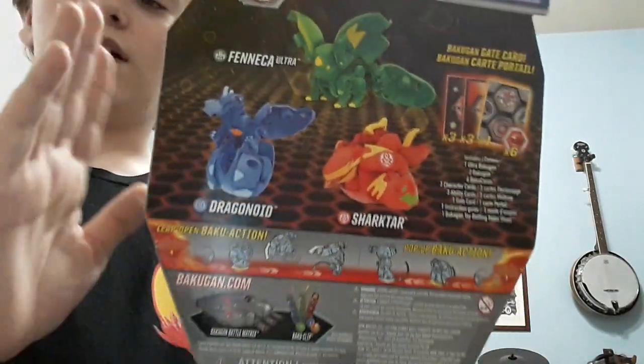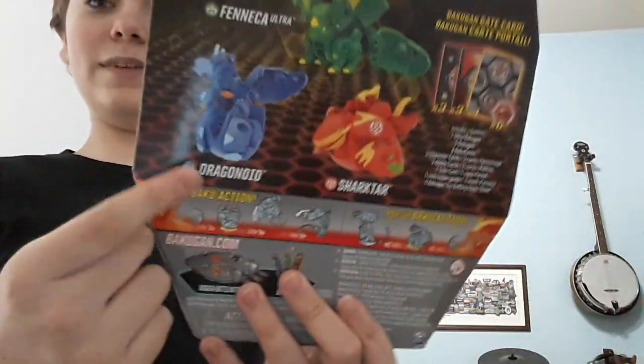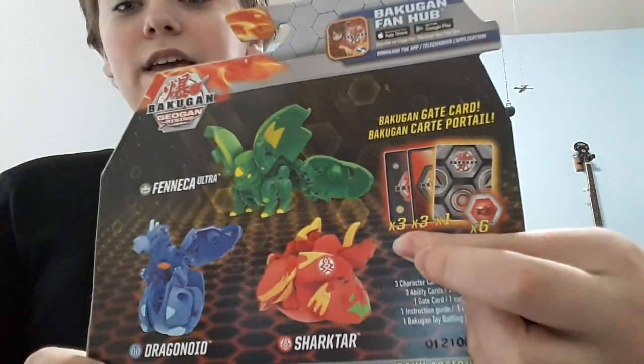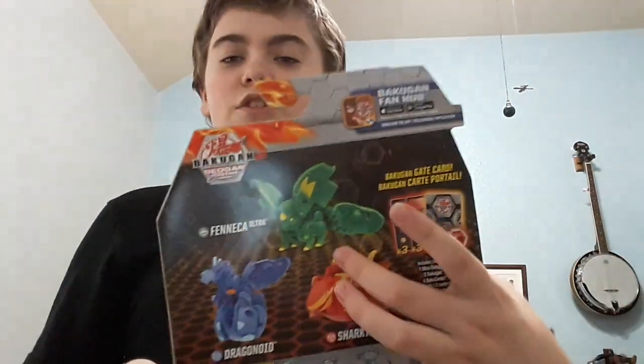And Dragonoid, just regular Bakugan. We got the Auris Ultra Dragonoid in one of the last videos, but today we got the Aquos. And it comes with one gate card, three playing cards, and three character cards. I think these guys all have character cards. But these are Geogans, so...